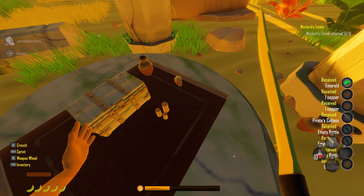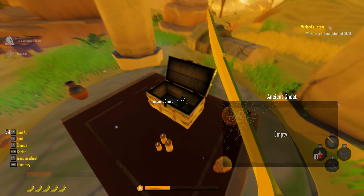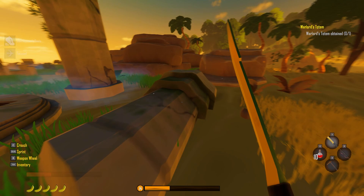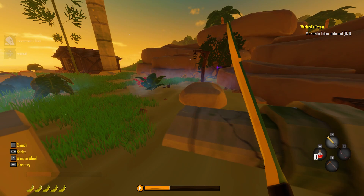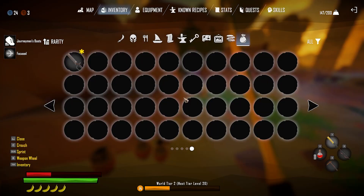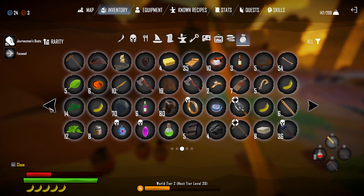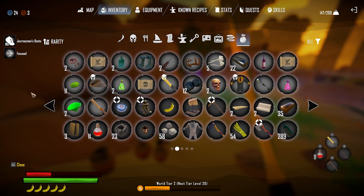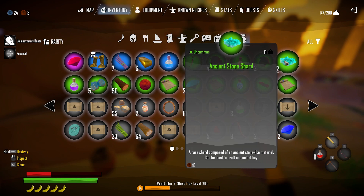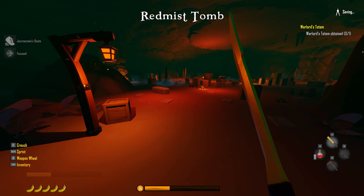I know I'm going to push the limit on either encumbrance or inventory. Ancient stone shard — that's what I need right there. I need like two more of those to make an ancient key. I have plenty of ancient moss but I only have two ancient stone shards. I'm pretty sure I need three to make a key, and I'll need it in here.